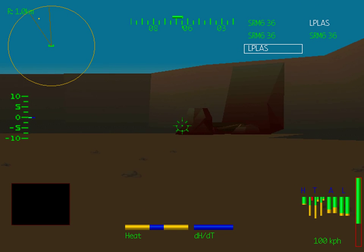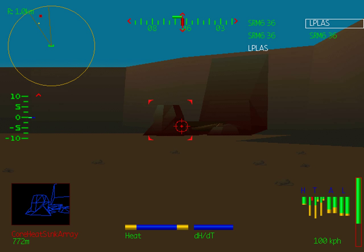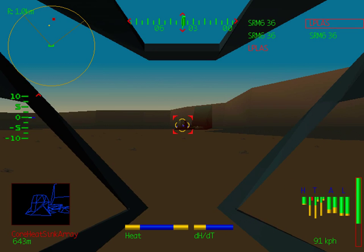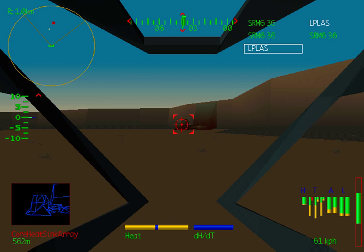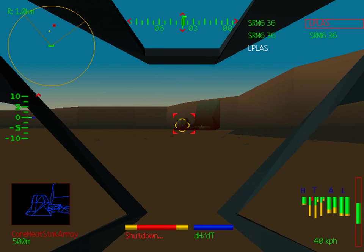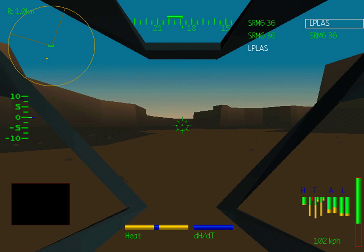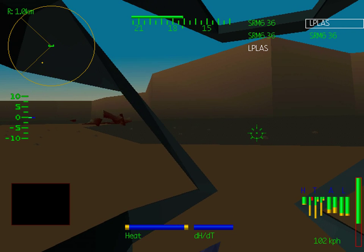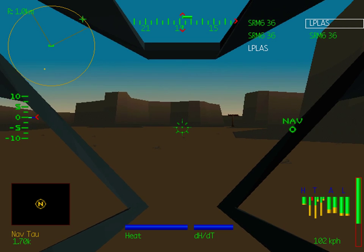With the last of the Wolf mechs defending the heatsink array dispatched, we've got a clear run to take this thing out. Because we do need to get out of here after we've destroyed it, I don't want to get too close — just close enough that I can hit it. There it goes. Objective: Destroy Core Heatsink Array — Successful. Critical meltdown imminent. Proceed to dustoff zone for extraction. We really need to skedaddle now — you don't want to be anywhere near that thing when it goes off.